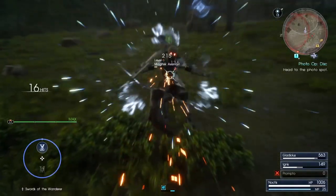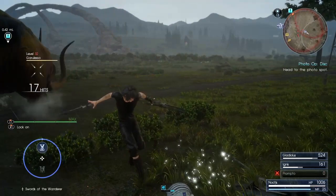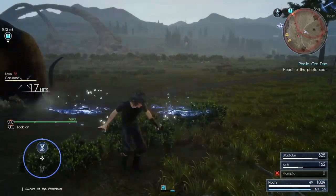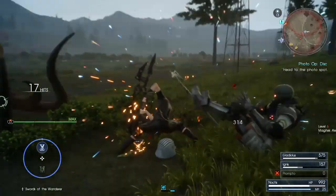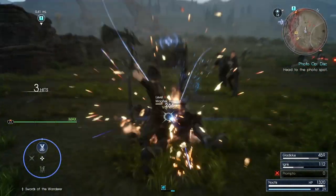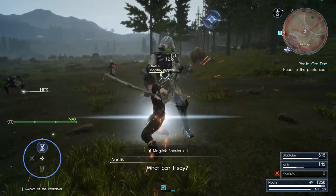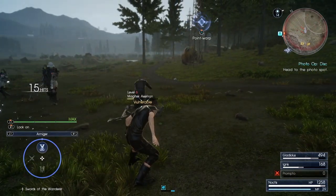The combo finisher is once again one of these slow attacks, and I'll be perfectly honest — I can't think of a single reason why you'd ever want to let the combo finish. It's not great, but that's not the issue. The thing is, you can do this exact same attack just by doing the forward directional attack, and that's doable at any point in the combo. If for some reason you want to do this type of attack, just push the left analog stick towards the enemy. No reason to ever wait until the end of the combo.